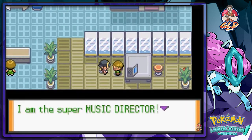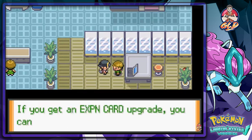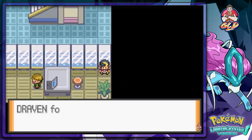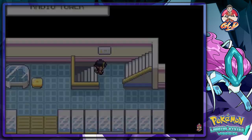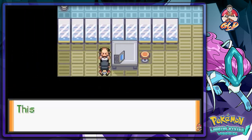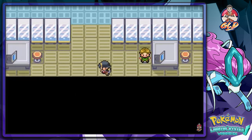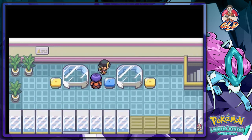A super music director tells us we can't tune into music programs without an expansion card upgrade. We found an escape rope. I'm really happy about how many things they added up here. NPCs confirm there's a Pokemon on the roof that will destroy the Radio Tower if it isn't removed fast.